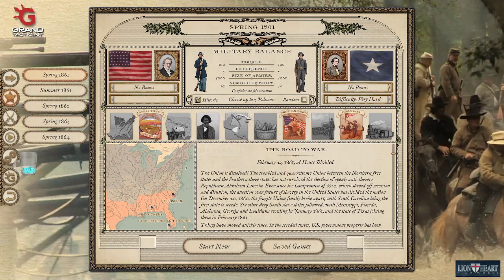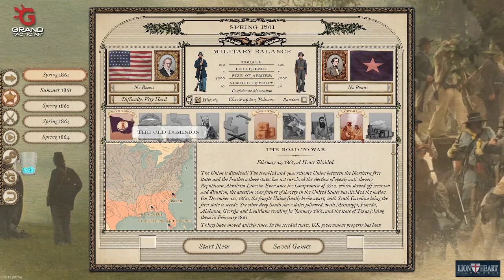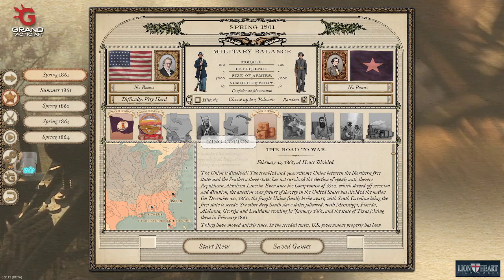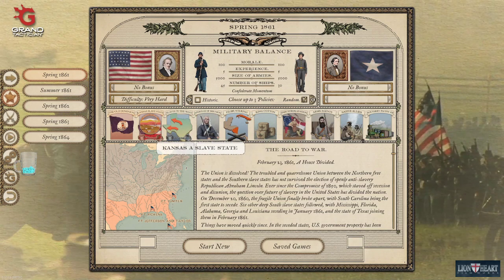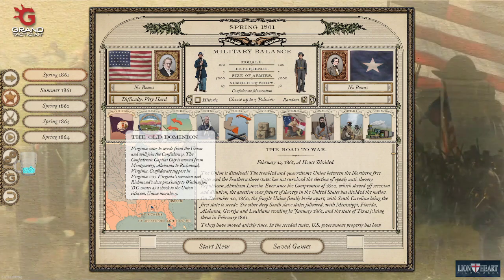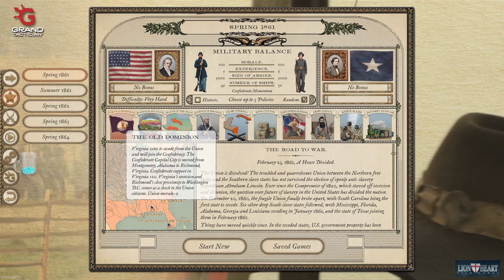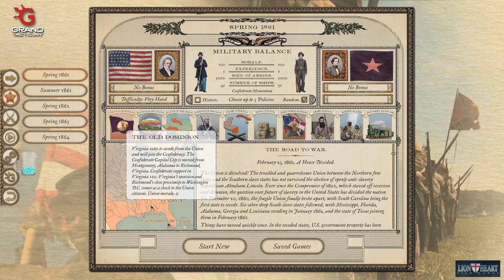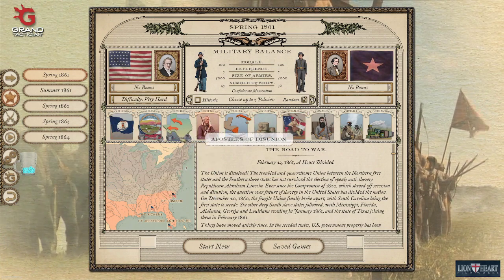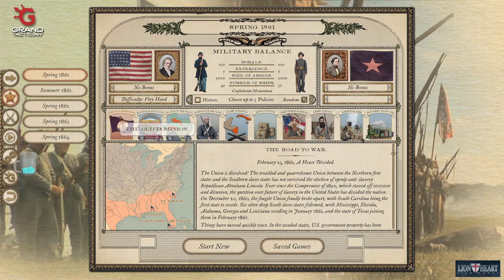You get different starting bonuses depending on each nation. For the Confederacy you can go for historical bonuses, king cotton, alliance with the natives, or pick random ones. The Old Dominion primarily increases Confederate Virginian support by 10 percent — Virginia will succeed regardless, but this guarantees secession with higher state support, meaning more recruits with higher willingness to fight. On face value it's not that good a starting bonus because Virginia will secede anyway, and the capital ends up in Richmond which you don't really want nearby.